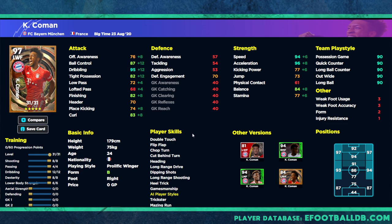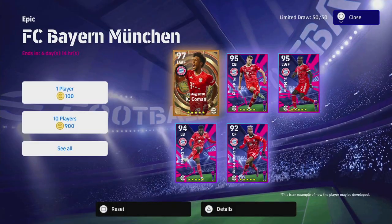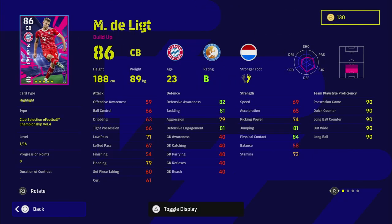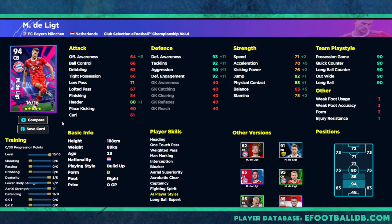Coman has 31 levels to go, which is a lot. We also have De Ligt, who I haven't really used too much — he's a bit of a monster, going to 95 overall, trained here to 94. He has excellent everything and is one of the most complete defenders in the game. Similar to Varane in the Man United pack, I've been sleeping on De Ligt. He's got interception, blocker, aerial superiority, acrobatic clearance, fighting spirit, man marking, weighted pass, one-touch pass, and heading — ridiculously good for a build-up center half.